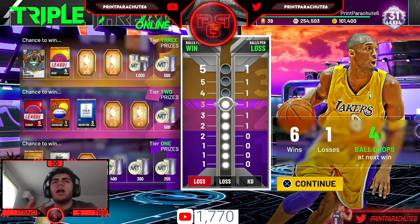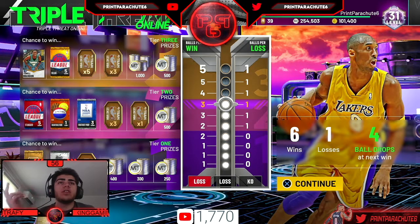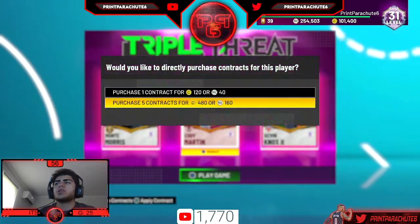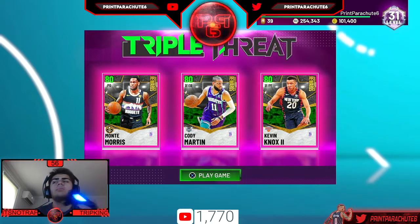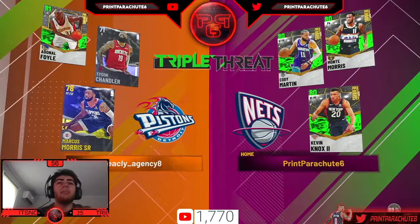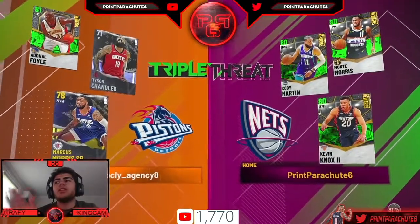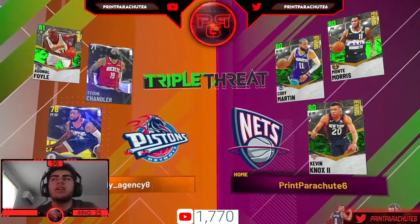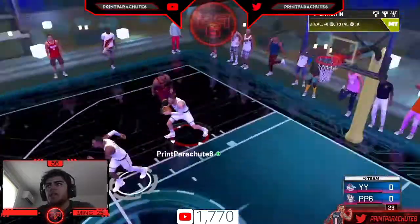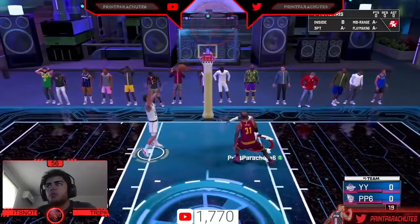Don't mind the one loss — it was from a logout — so it's six wins in a row pretty much using this method. Let me add the contract real quick, and I guarantee we're going to match up against another 2K bot again. The 2K bots have the underscore or the dash in their name, and as you can see, 'Treacly underscore Agency 8' is a 2K bot. We get the steal and we're off to the races — alley-oop, yes sir, too easy.